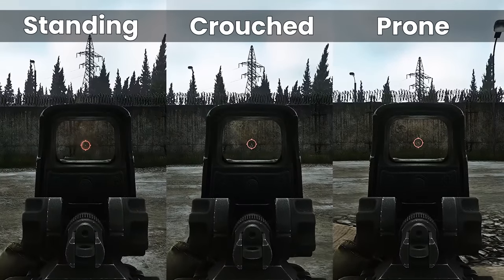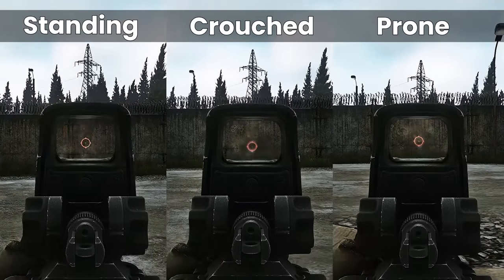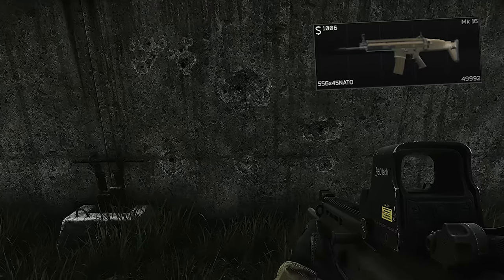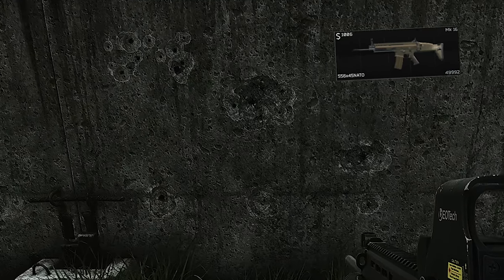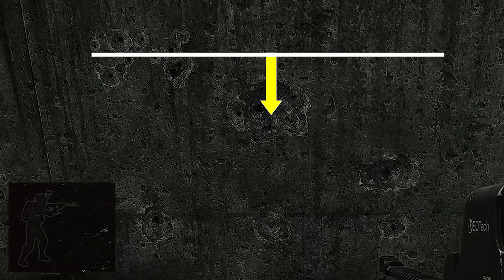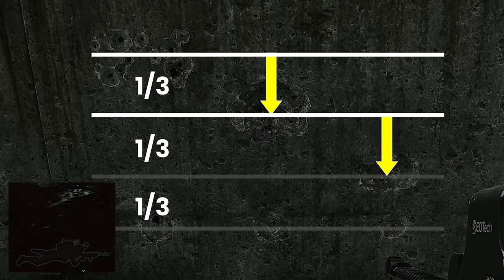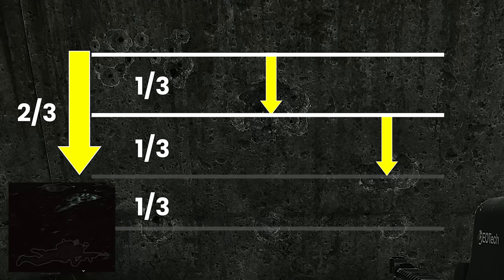As you can probably see, the difference between these tests is really extraordinary — in fact, way more than I thought it was going to be before starting. In the case of the SCAR here, just eyeballing it, the reduction seems to be about one third from standing to crouched, and half again from crouched to prone, or two thirds less than standing, whichever way you want to think about it.